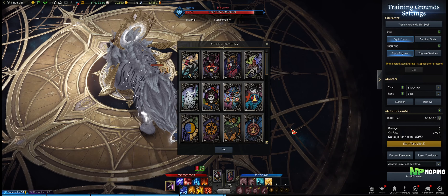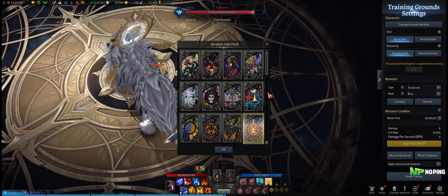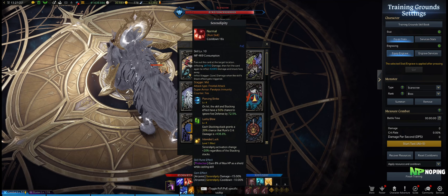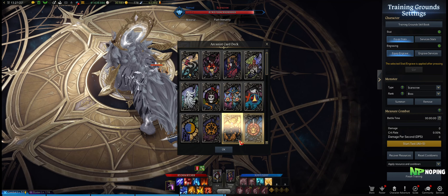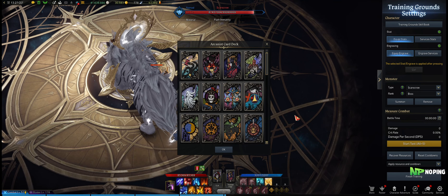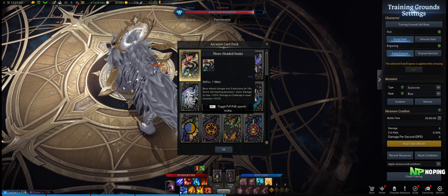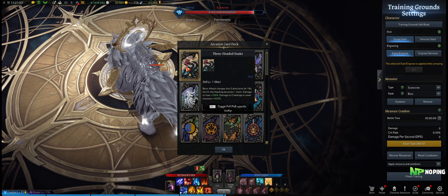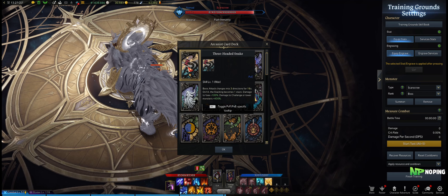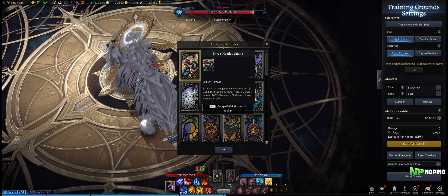If you don't have your Awakening active, you generally want to use Wheel of Fortune on Celestial Rain. But if you have Judgment active, you want to use it on Serendipity instead to get two of those out, because that's going to be more damage underneath Judgment. As you can see, there's going to be some decision-making here. Something like Balance will change your playstyle, and the Three-Headed Snake or Hydra cards will also change your playstyle as you'll want to be mixing in some auto-attacks.